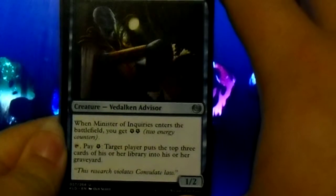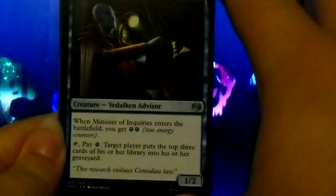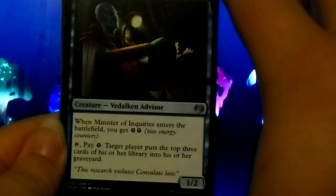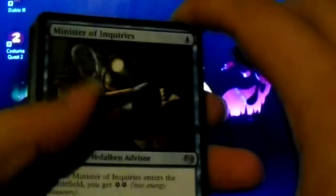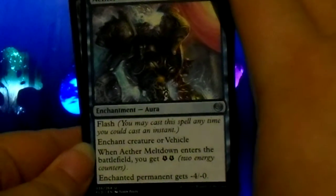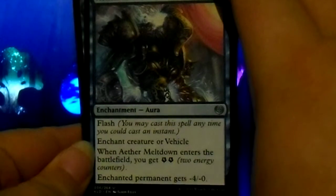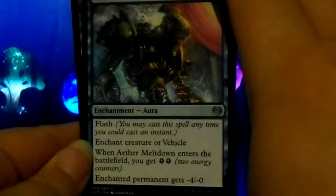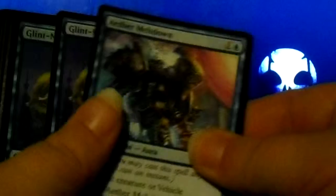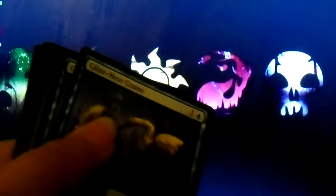Minister of Inquiries: when it enters the battlefield, you get two energy counters. Tap it and pay an energy counter: target player puts the top three cards of his or her library into his or her graveyard. Aether Meltdown: enchant creature or vehicle. When it enters the battlefield, you get two energy counters. The enchanted permanent gets negative four attack. I wonder why they put reminder text on certain cards but not others — like flash is not a new mechanic. Why are they putting reminder text now?